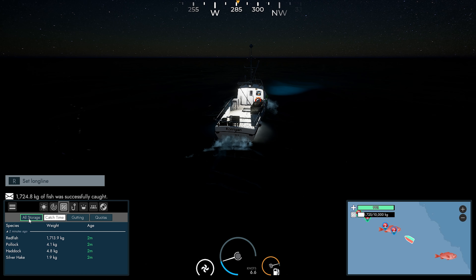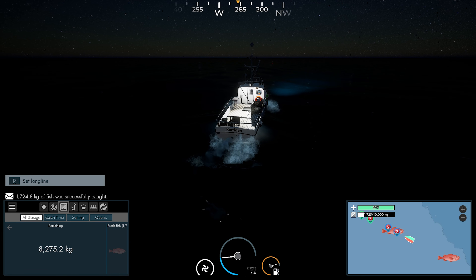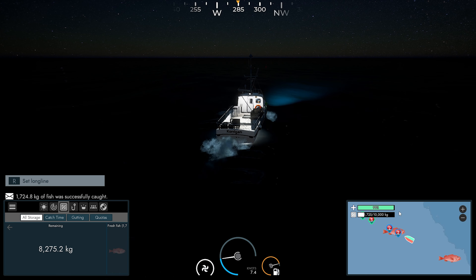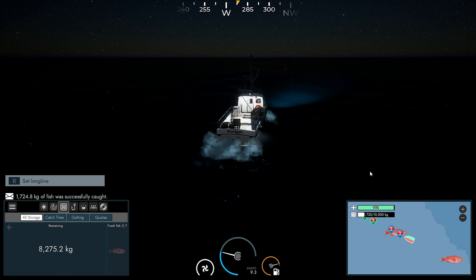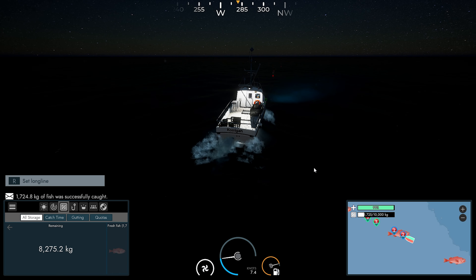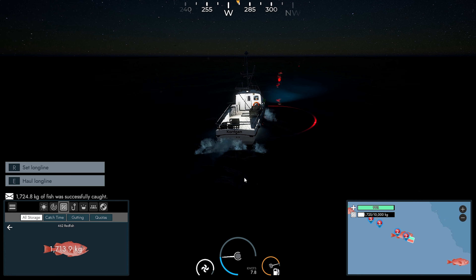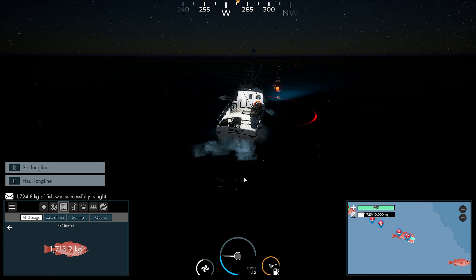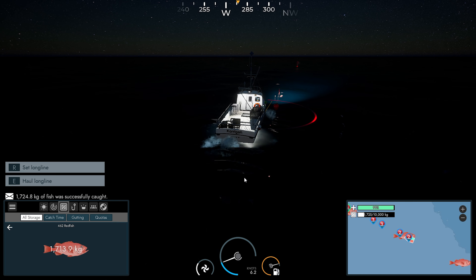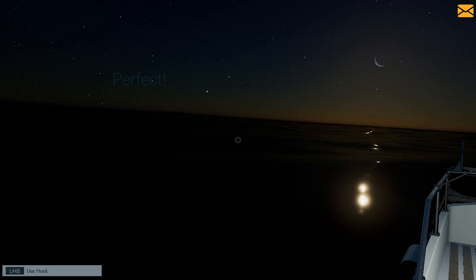We got Pollock, Haddock, and Silver Hake — just a couple. Somebody asked me in Barents Sea: if the boat has 10,000 kilos on and we gut, does that drop it down to like 8,000 kilos? I don't think it makes a difference — I don't think that's implemented into the game at this point. But we'll definitely have a look before we head back to port — we'll gut at sea and see what happens.